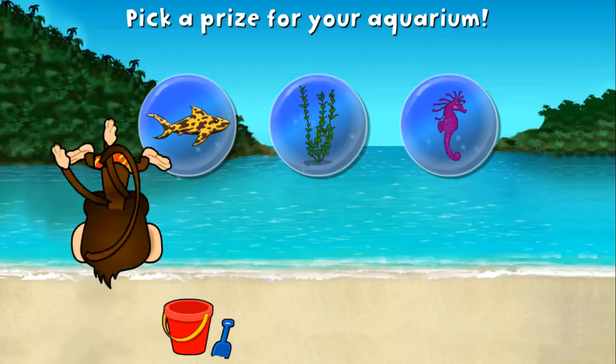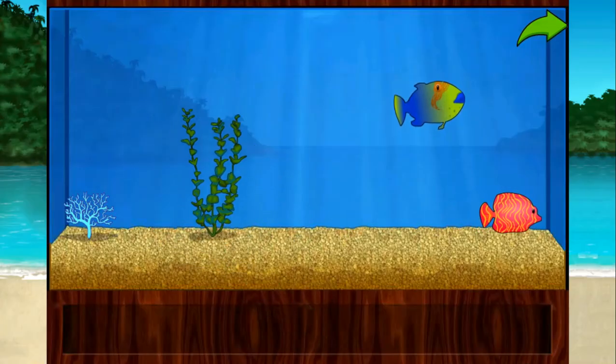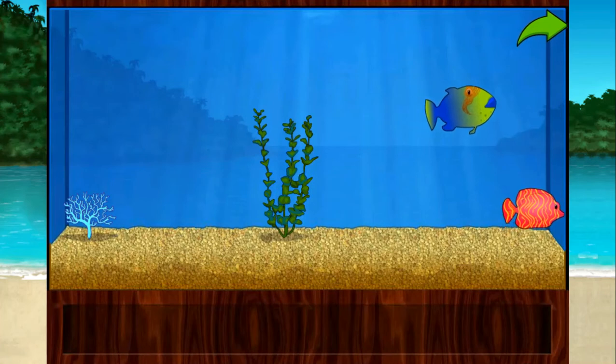You want a prize! Add things to your aquarium by dragging them from the tray! Push the arrow to get back to the beach!